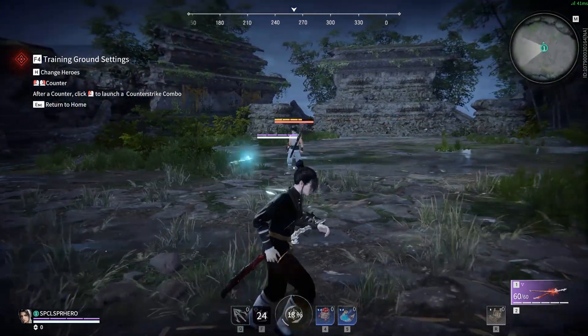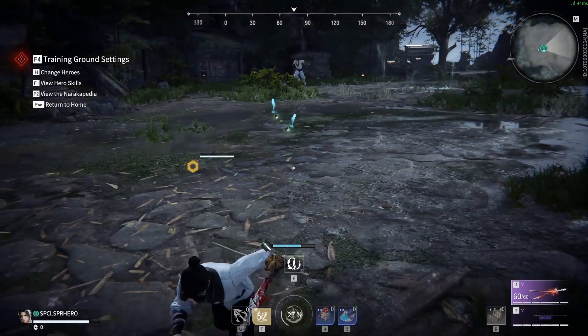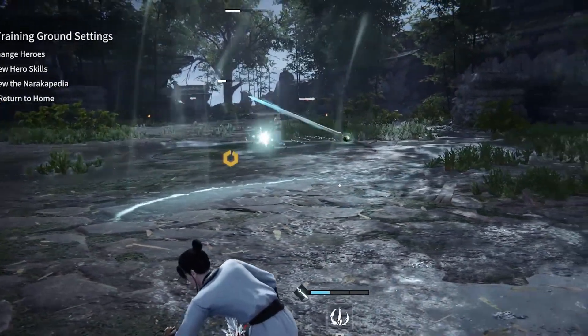However, if a blade misses the opponent, a new blade will appear, replacing the one that missed. Lastly, the third variation, Spirit Blades Shield, will summon three blades that can be shot at the ground, creating a barrier that can block projectiles.